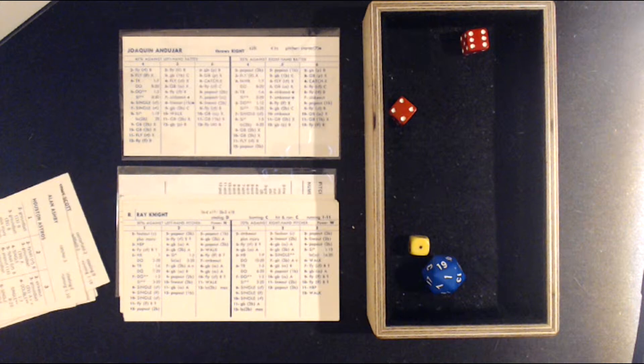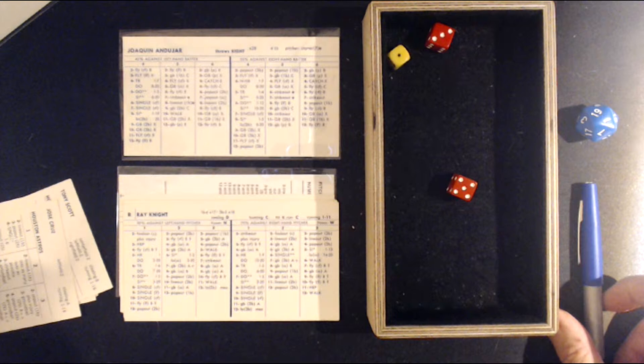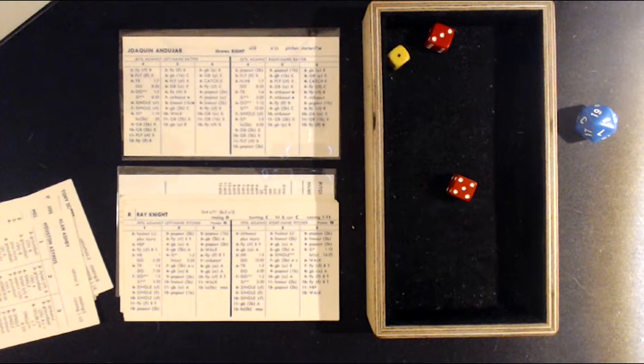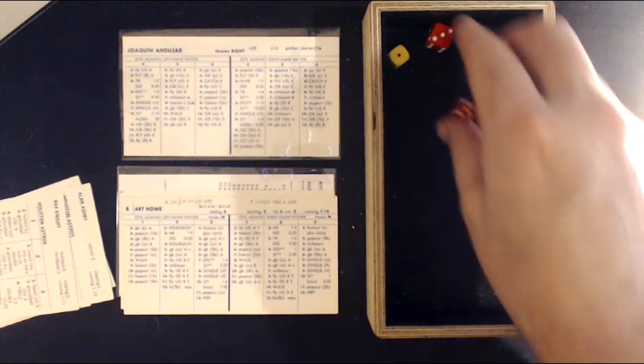Ray Knight — a 1-8 against a righty, a single to center field. Our center fielder Green is a minus-2, so it's a 2-2-E4. Ashby moves to second. First and second — that's the fifth single allowed here in the bottom of the first by Joaquin Andujar. Art Howe — runners on first and second, one out, 3-0 Astros.